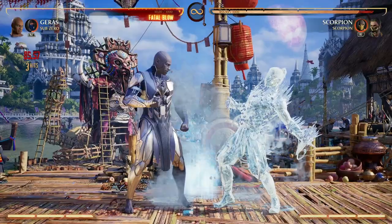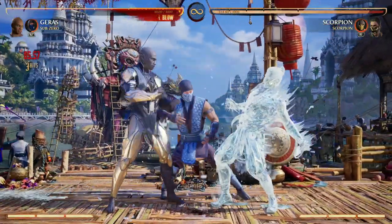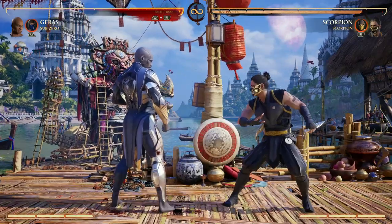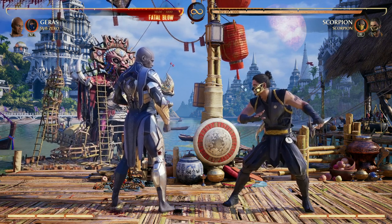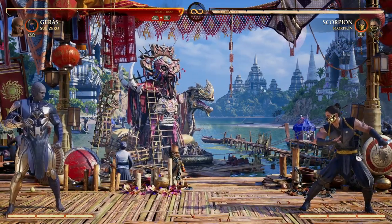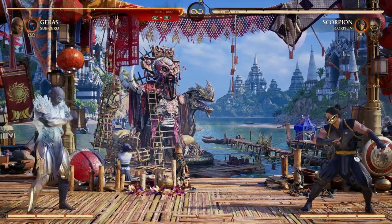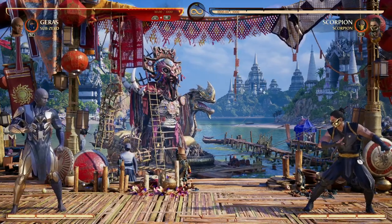We can either freeze our opponent and continue the combo from there, or use that freeze time to get a time counter and then go for the combo. You can see how we're able to get a time counter and continue the combo before our opponent gets out of freeze — basically getting a time counter for free. And if your opponent is trying to zone you out, Sub-Zero's normal cameo move makes you projectile invulnerable, giving you the time and space to get your time counters out there without the fear of being zoned out.